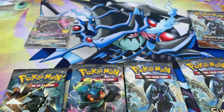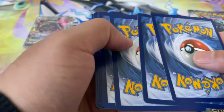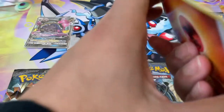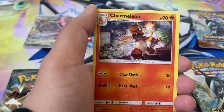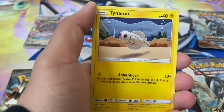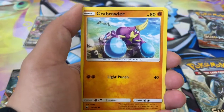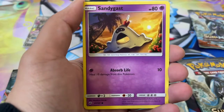Alright, another pack — pack number three. Personally, I haven't had much luck with Burning Shadows. I think I've had one video where I didn't get any hits in like eight packs — it's crazy. Fire Energy, Charmeleon, Wobbuffet, Ace Trainer, Tynamo, Crabrawler, Inkay, Ledyba, Sandygast, Dusclops Reverse Holo.